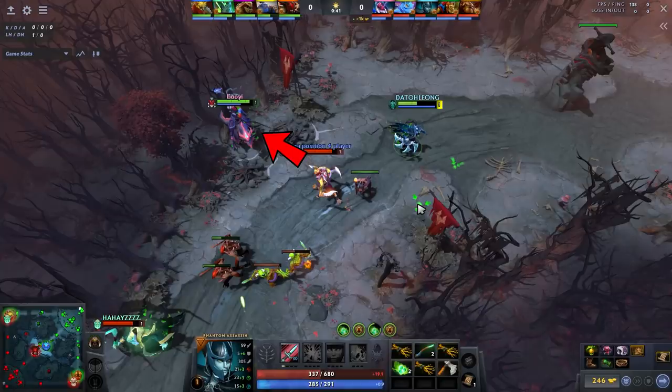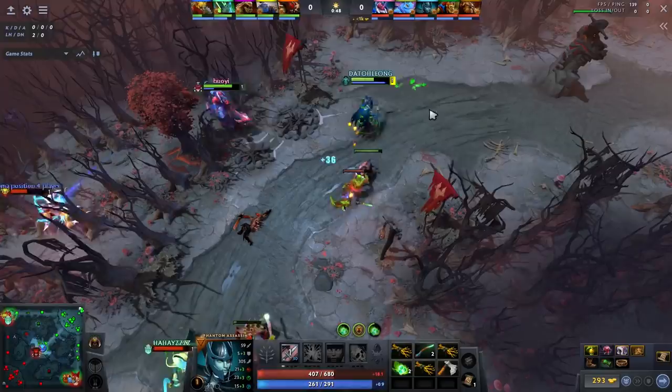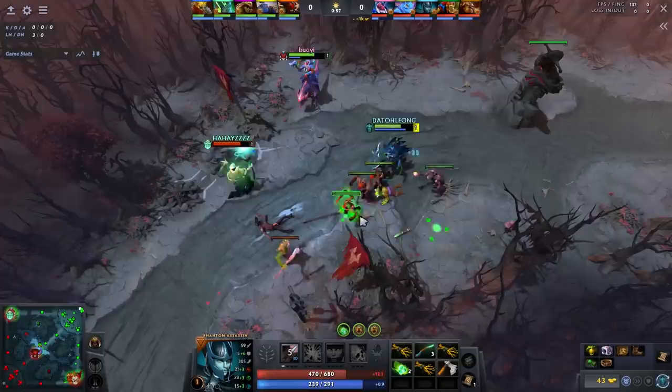The bounty decided to hit the Disruptor. The Necroforce backed for the creeps and we are in no position to take any creep damage. If the bounty hits the Disruptor, the Disruptor will lose 12 gold. But if we fight the bounty right now, he will eat auto attacks from two heroes, thunder strike, stifling dagger, and an auto attack from a ranged creep. So we take the trade. Bounty just lost more than half his HP for 12 gold and we completely won the trade in the first wave.